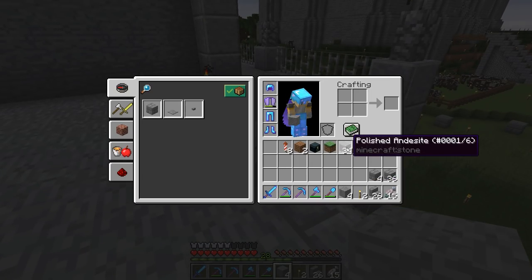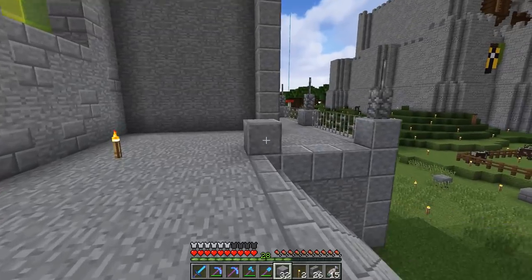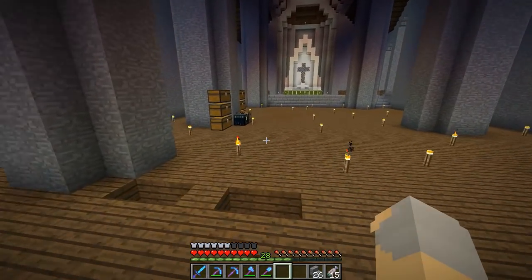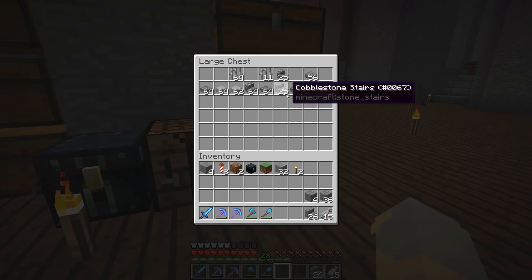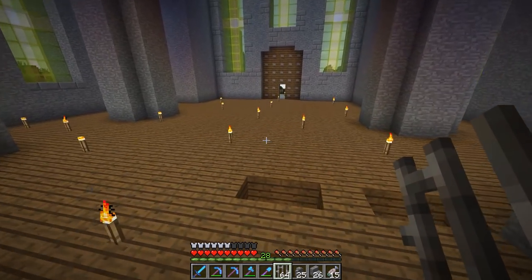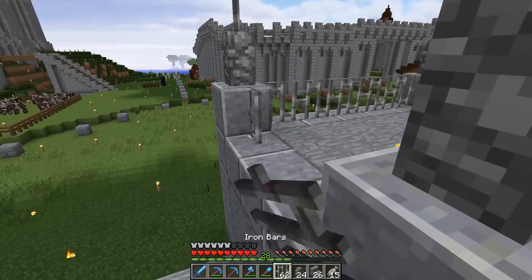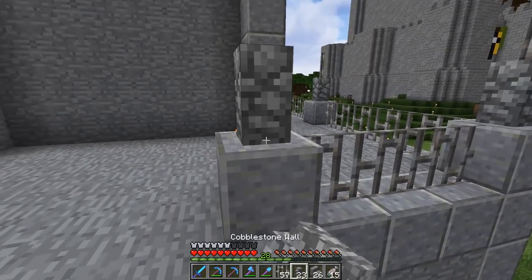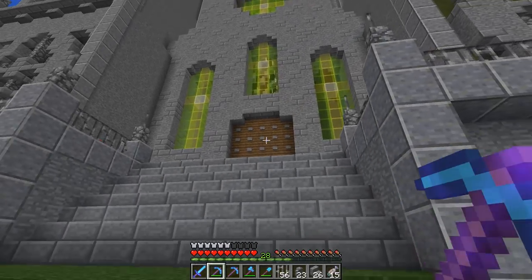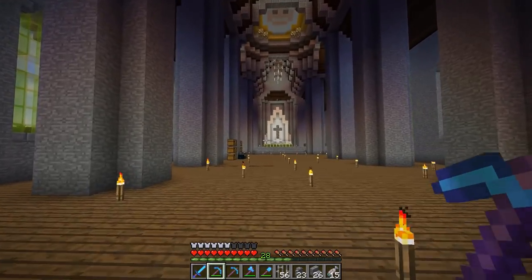We could even consider doing this same thing — we'd put a fence gate and a fence gate and then the fence in between. Let's actually do that, I think that would look really good. Grab a couple of those — actually, let's grab the stack because I don't know exactly how many I need. Actually, I only need eight, so I would have been fine. But whatever, this is fine. Boop boop boop. Yeah, that looks good, I'm happy with it. Okay cool, so I think that is looking good.